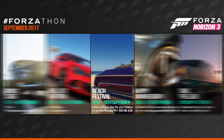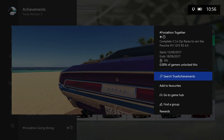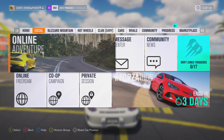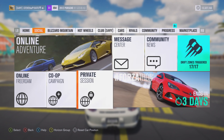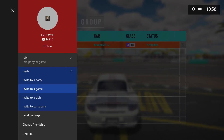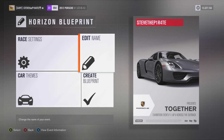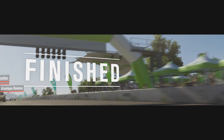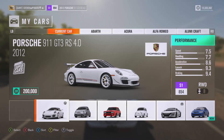The next Forzathon is Beach Festival, and this one is running 15th of September through to the 18th of September. The challenge to complete for the car is Together — complete three co-op races to win the Porsche 911 GT3 RS 4.0. Head on over to the Social tab in the Pause menu and select Private Session, then select Invite a Friend to Play Co-op Campaign. Invite someone that you know and, to get this done quickly, I recommend blueprinting a one-lap circuit race. Complete this co-op race three times and you will bag yourself the Porsche 911 GT3 RS 4.0.